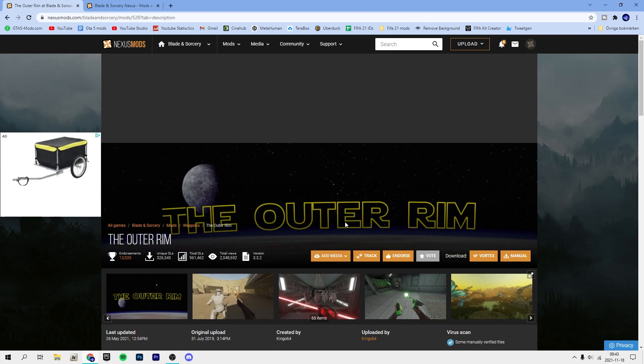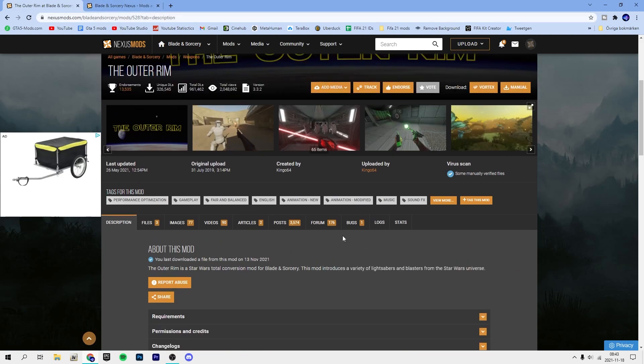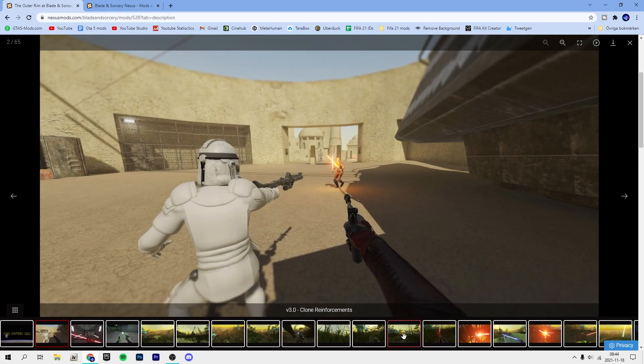You currently can't use Outer Rim for Update 10 — U10 — sadly enough. But if it does work at the time you're seeing this video, try it out, because this is the best Star Wars mod. It has so many lightsabers, blasters, maps, and enemies with wave modes.